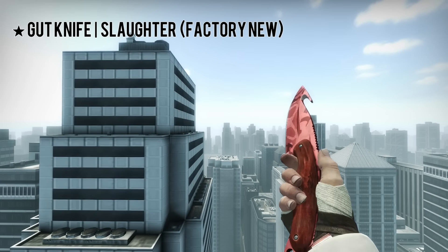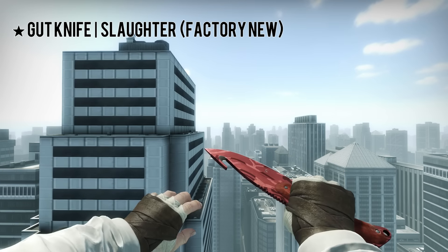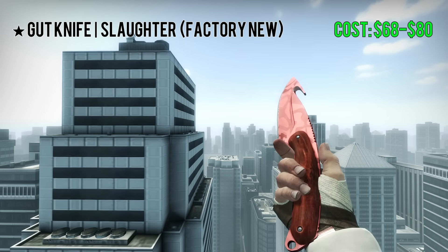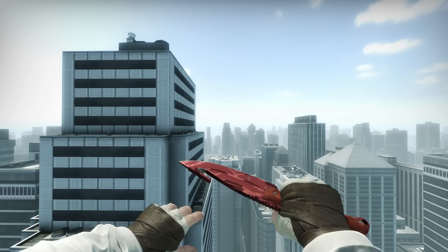For the first one here, we have a Gut Knife Slaughter Factory New. This one is a very good looking knife, and I think it's a good deal. It costs between $68 and $80, so an average of around $74.